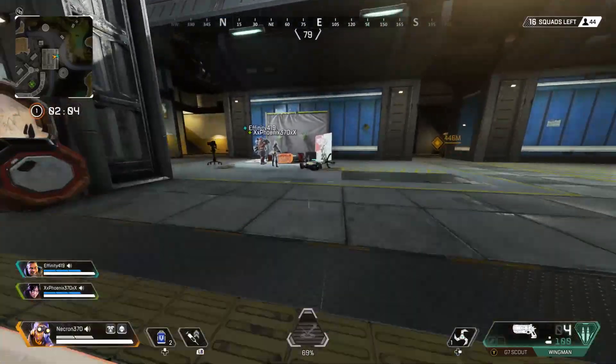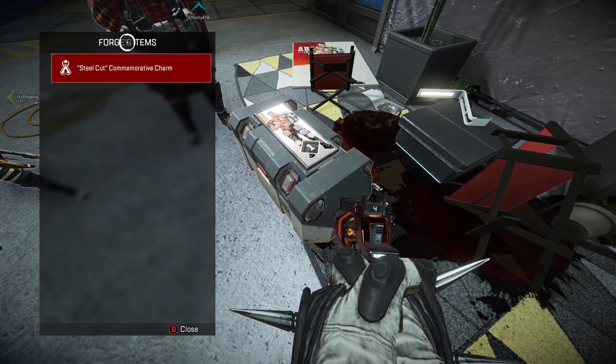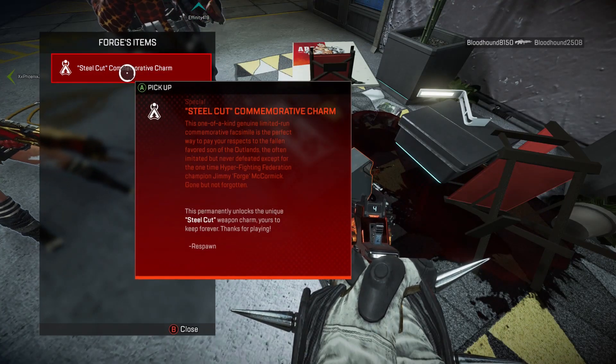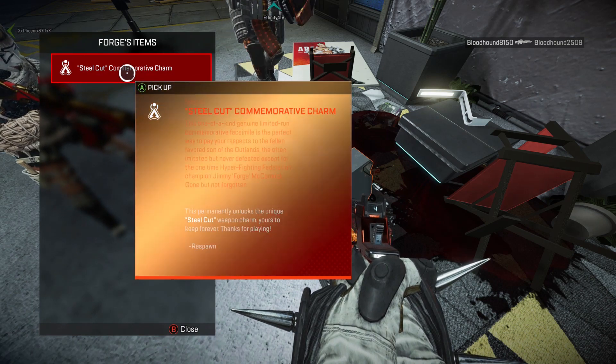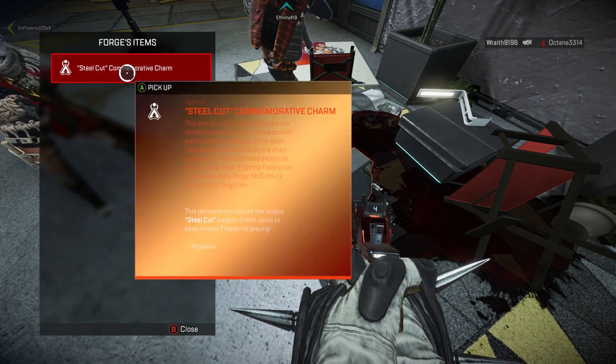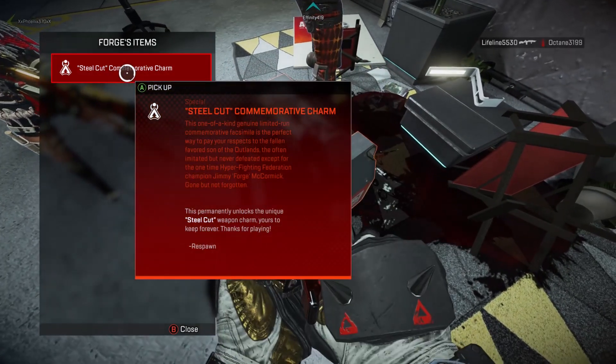Off to one of the sides you will see a glowing red death box. Inside it will have Forge's item, and the only item inside is the commemorative steel cut charm. You can go ahead and pick this up — every single person in your squad can pick this up.